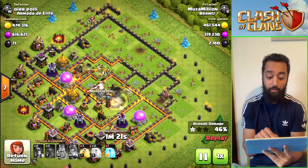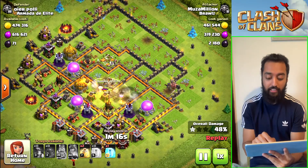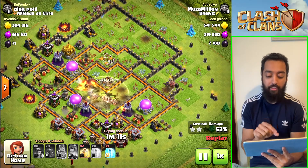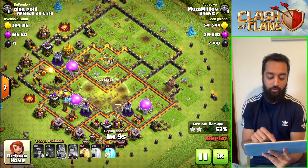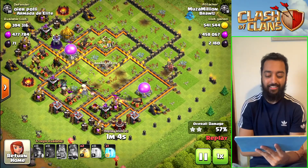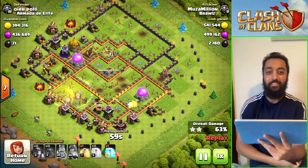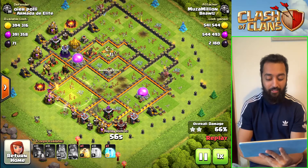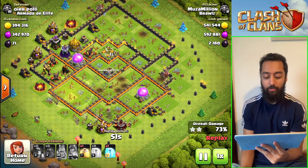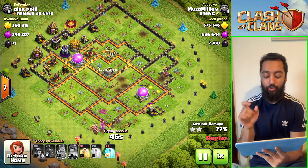I saw a giant bomb — second giant bomb — drop the heal; I was slightly late on that, which could have been detrimental. Two more giant bombs drop, but they're in the heal spell so they recover nicely. The miners take out both wizard towers and you can see so many troops left. We still have a heal spell spare, and the only thing that could be dangerous is this wizard tower here.